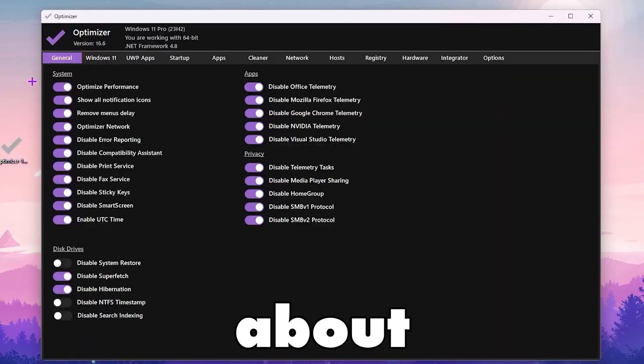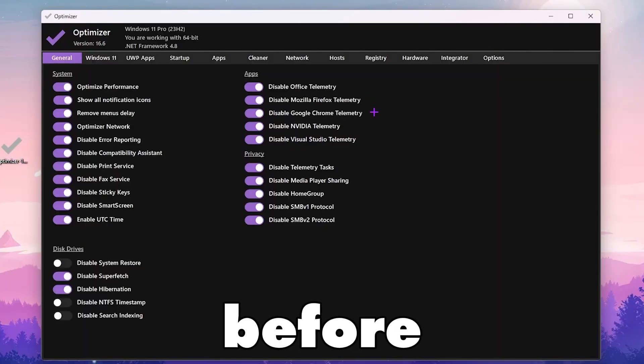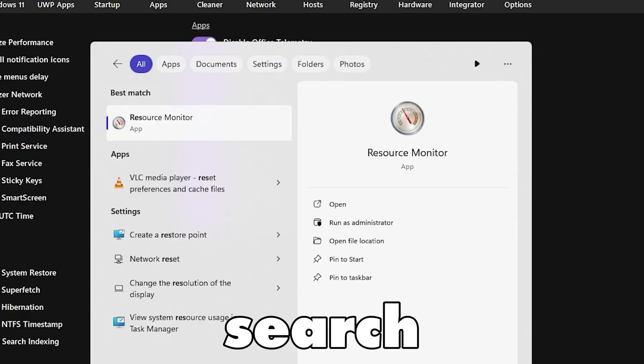After downloading, double-tap and open up this application on your PC. You will get a very clean interface of the software. Before going toward the optimization, I suggest you create a restore point on your PC. Go to your Windows search and search for "restore".